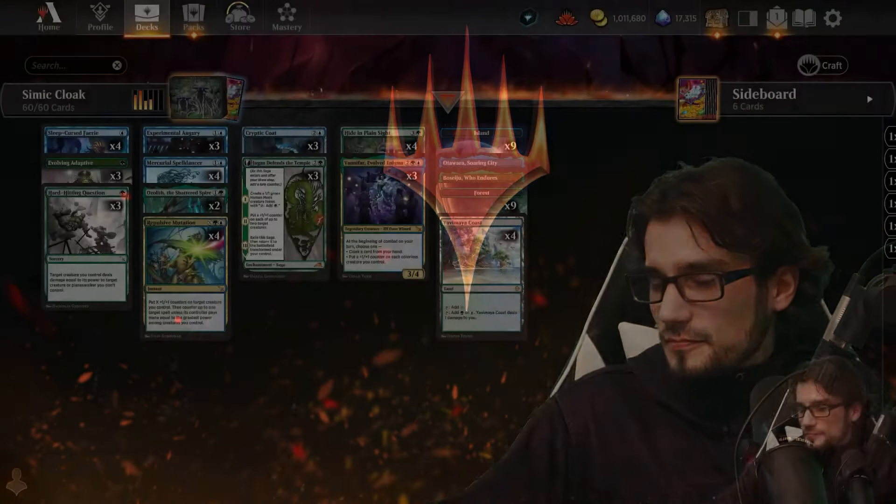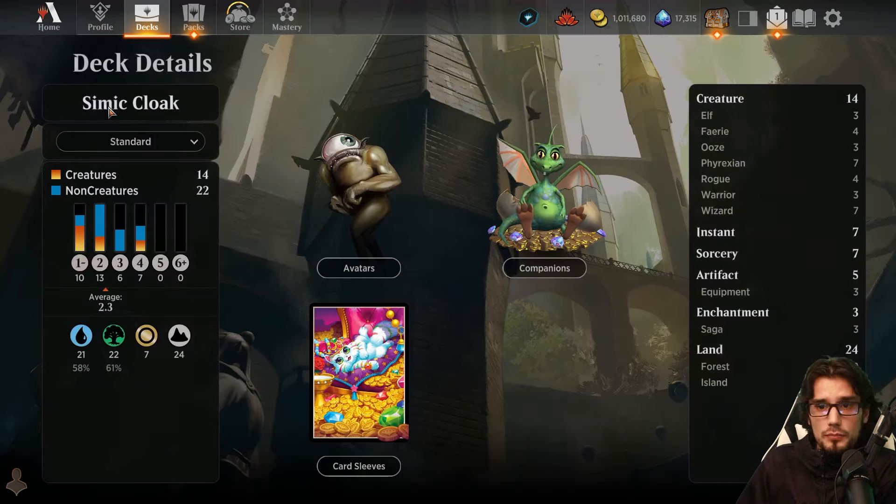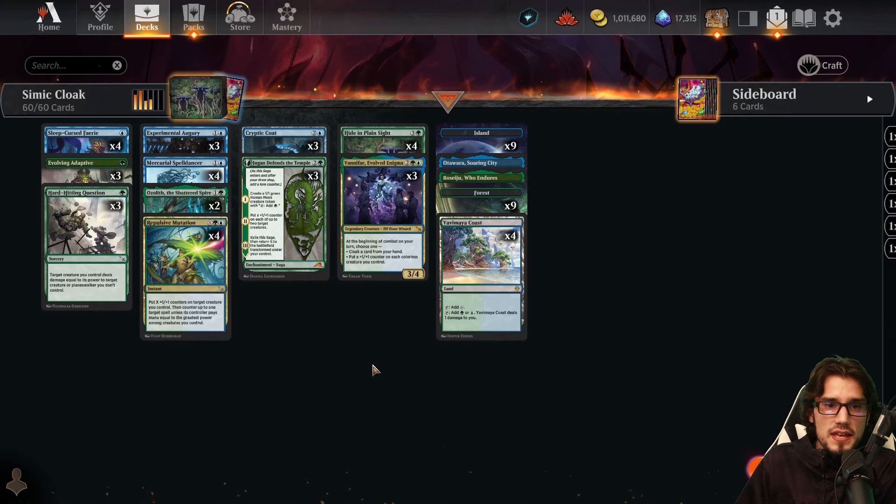Let's take a look at the deck. It's a new lap record — Simic Cloak. Name of the game here: 60-card Standard Best of One with a 2.3 average mana value. We have 24 lands with 22 creatures to our 14 non-creatures. And I'll tell you what, this deck has literally become my favorite within the format right now. We are winning and we're having a ton of fun doing it.